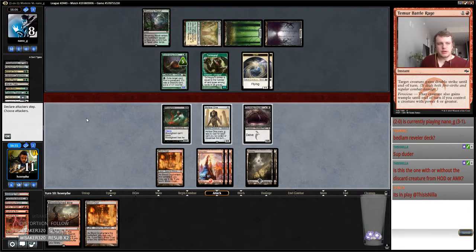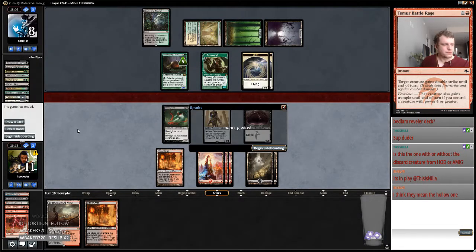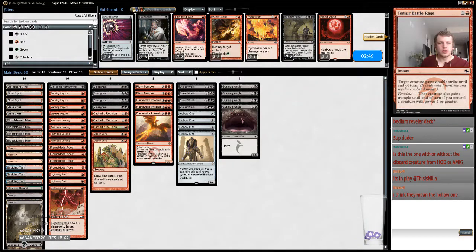Yeah, we're just dead because my opponent's going to flashback Lingering Souls. Oh they're giving me the Hollow One — this is the Hollow One I hear. I thought you were talking about the Flameblade Adept. All right so I just need more ways to kill Scavenging Ooze.